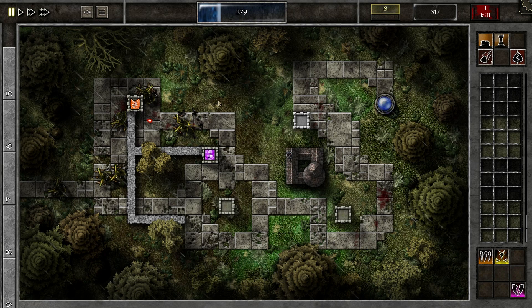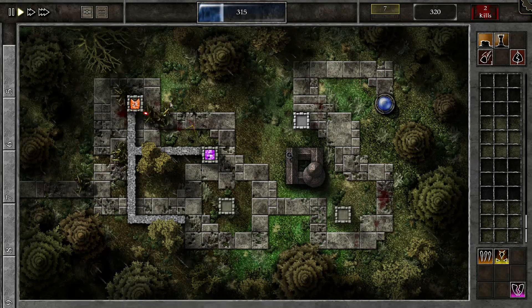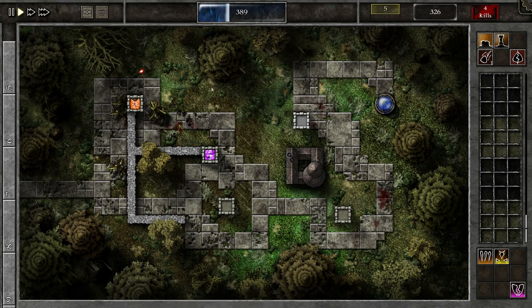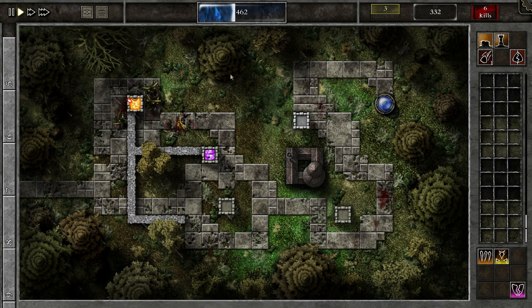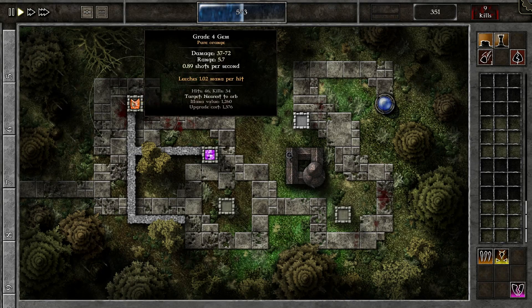Now it's raining — and you may wonder if that's just a graphical effect, but no it isn't. Rain increases damage by 20%, so that is very useful. Now all enemies are going to take 20% more damage as long as it's raining.